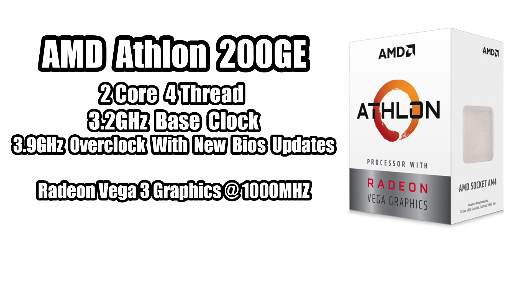This is a $55 APU from AMD — an awesome little budget chip. You get two cores, four threads at 3.2 gigahertz base clock. With a newer BIOS update from MSI or Gigabyte, you can push it to 3.9 GHz. Since this is an APU, we have graphics built in: the Radeon Vega 3 at 1000 megahertz.